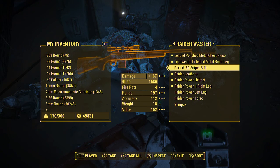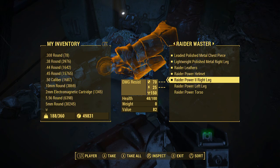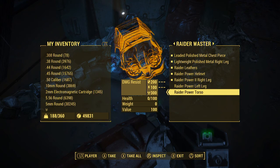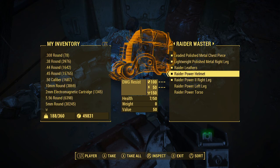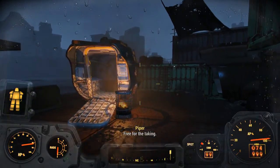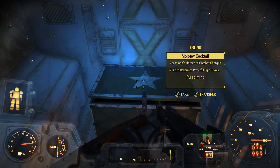This one — at least for me, I don't know about you guys — has the torso raider power armor, which I have not had yet. You also get the helmet, right leg, left leg, obviously the torso, and then just some different pieces of armor.